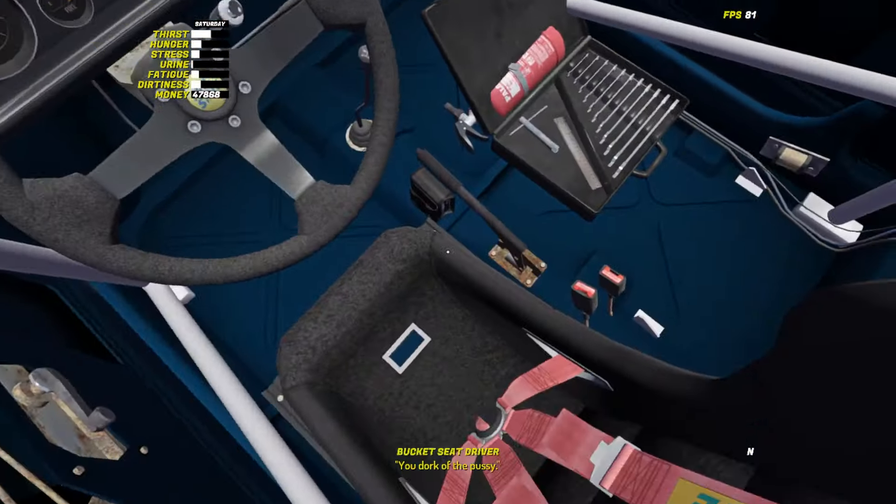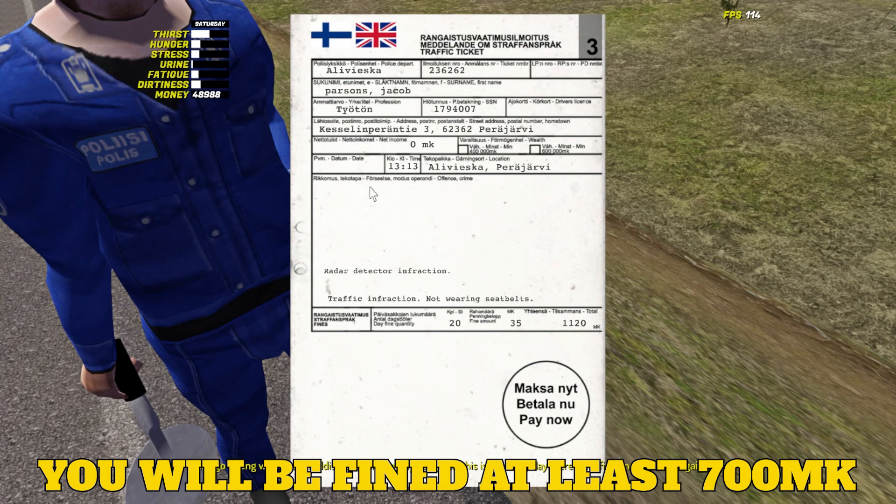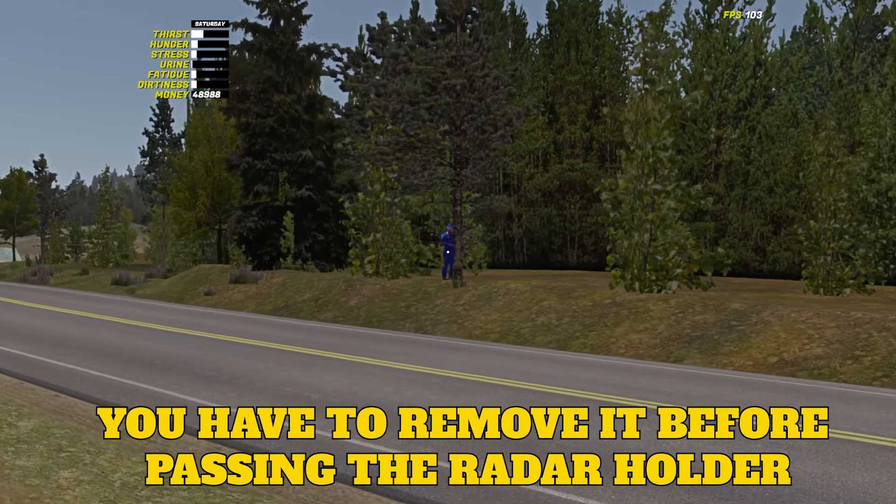If the Radar Buster is inside your car when you pass the police with the radar gun, you will be charged at least 700 marks for having an illegal item. This isn't the police that stop you — it's the police that's hiding in the bush.